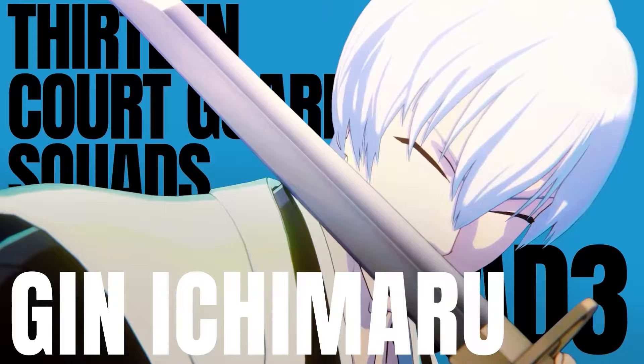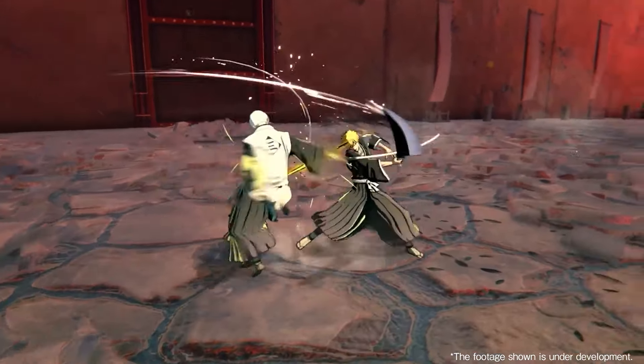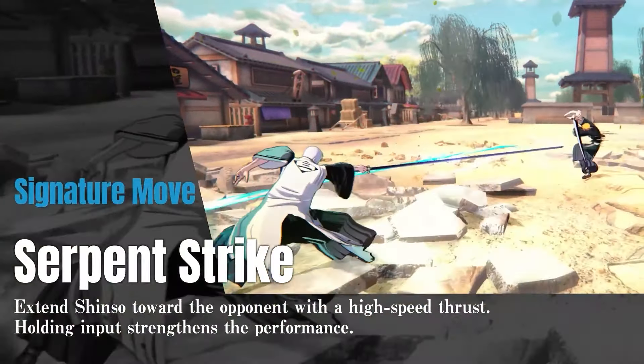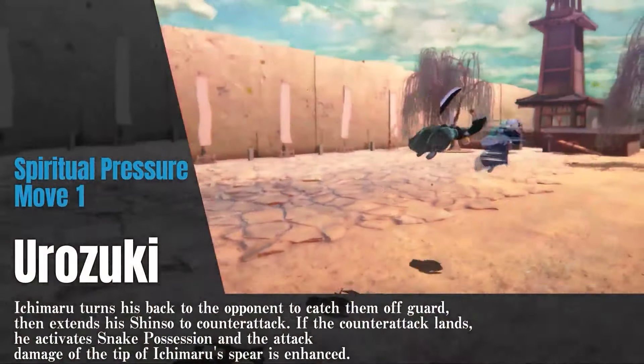Gin is in his Soul Society costume. I imagine his Arrancar costume will also be a thing and you can switch between the two. Gin's initial gameplay shows he's a fast character. The gameplay also shows another new stage — it appears to be the Rukongai district just outside of the Seireitei. In fact, Gin is fighting against Ichigo, which most likely could be a story mode segment being showcased to us.